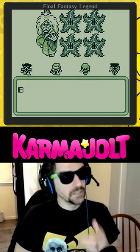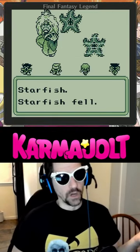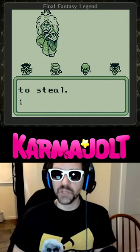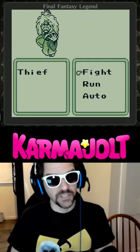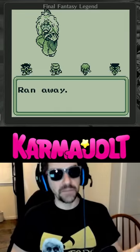Step 3: wait for that thief to steal gold from your party. You can eliminate the other enemies from the battle if you want. But if the thief is able to steal from you, he will take more gold than you actually have. I forgot what step we were on, but after you get robbed, run away from that battle.